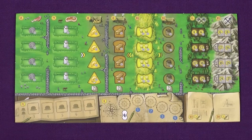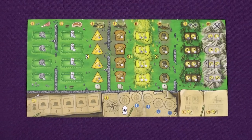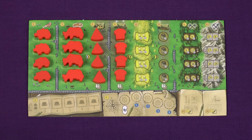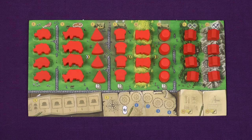Each player chooses a color and takes a player board and pieces in that color. On your player board place the following tokens: sheep, cows, cheese dairies, bakeries, fields, distilleries, woodcutters and miners. The woodcutters and miners are referred to as workers.